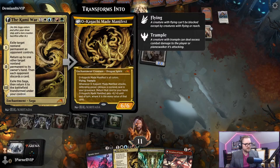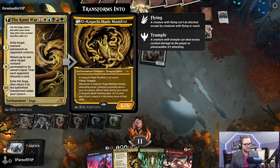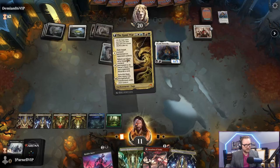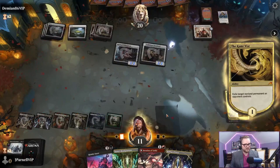Exile a thing - balance the thing, they discard a card, then make this 6/6 Dragon Spirit. Okagachi Made Manifest. I gotta exile this now, it'll make things difficult. I would like to exile your dragon. Player Fiend's Tower.